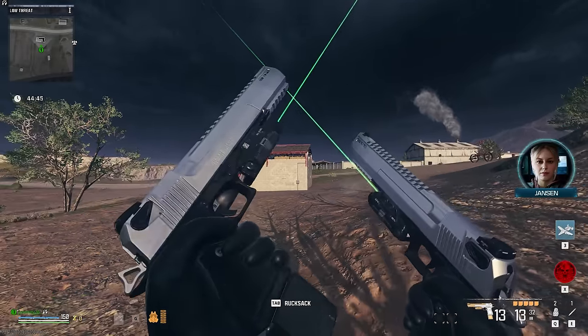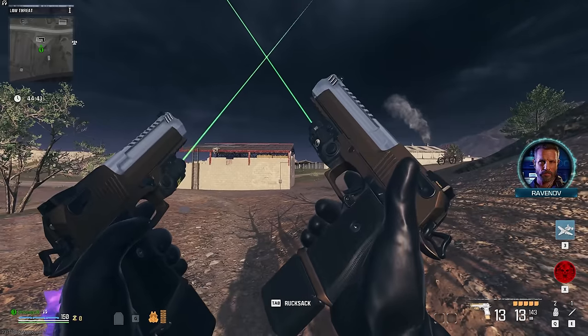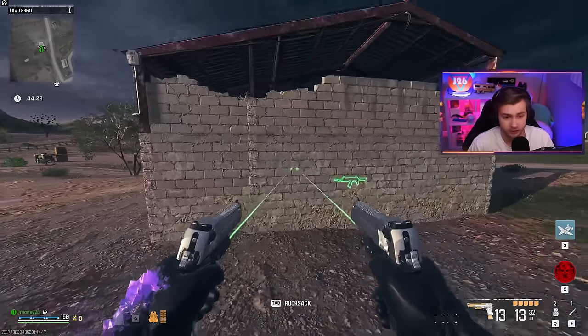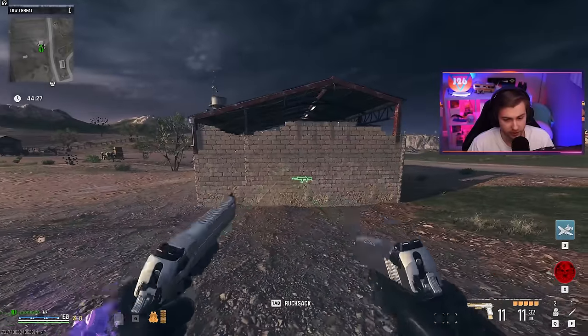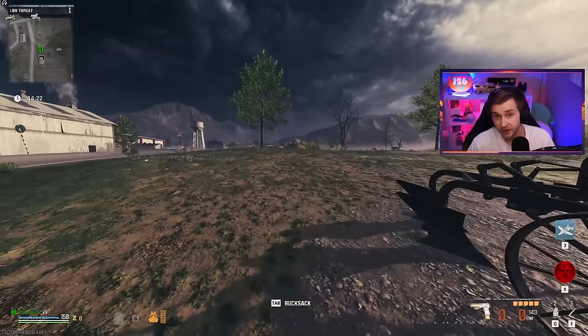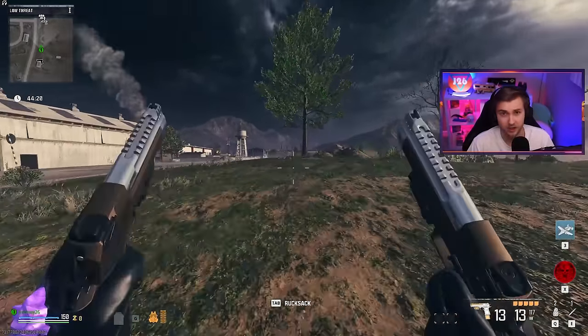Today we'll be testing out both the Desert Eagles — the .50 GS and the GS Magna. If you're wondering why there's two different versions of the Deagle, these ones are single fire and these ones are fully automatic. So we'll be testing how good they are in zombies and which one's better than the other.